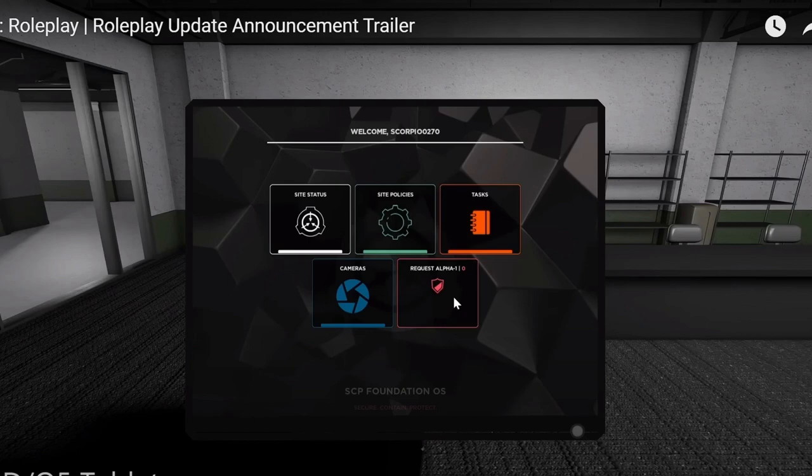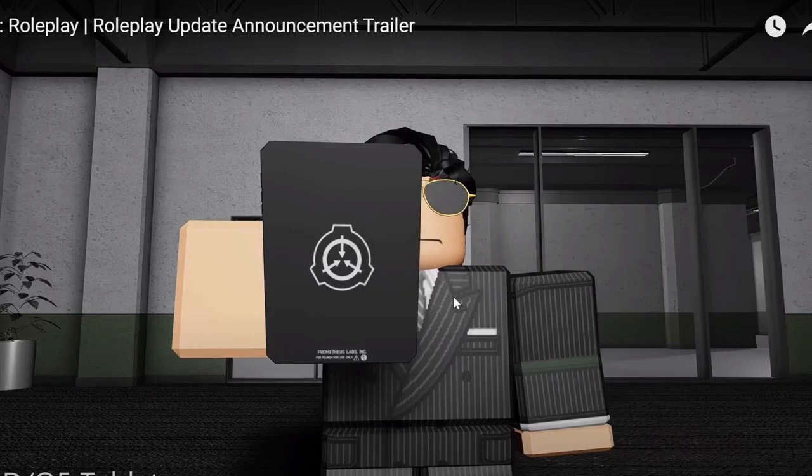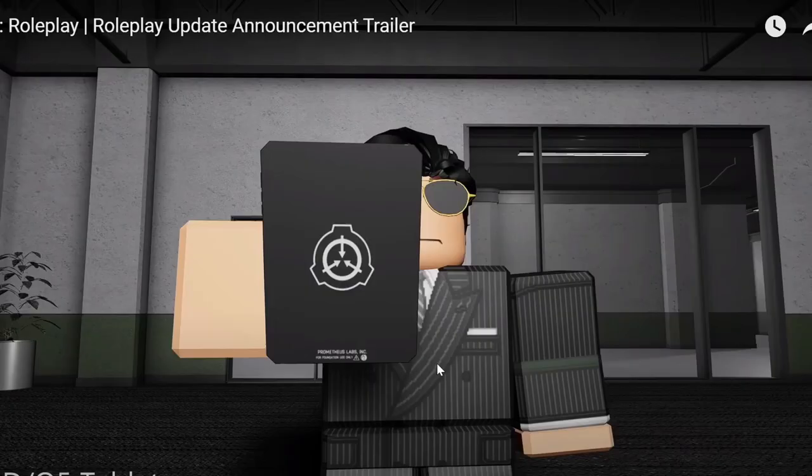You can also request Alpha-1 if they're online, which is interesting. I like the design of the tablet — it says Prometheus Labs Incorporated, SCP Foundation. That's a nice detail touch.